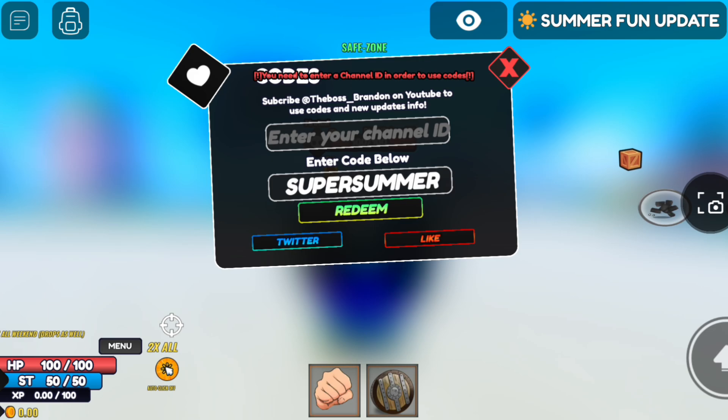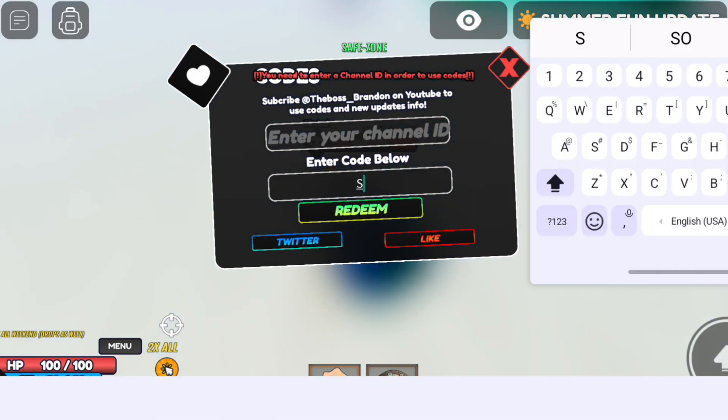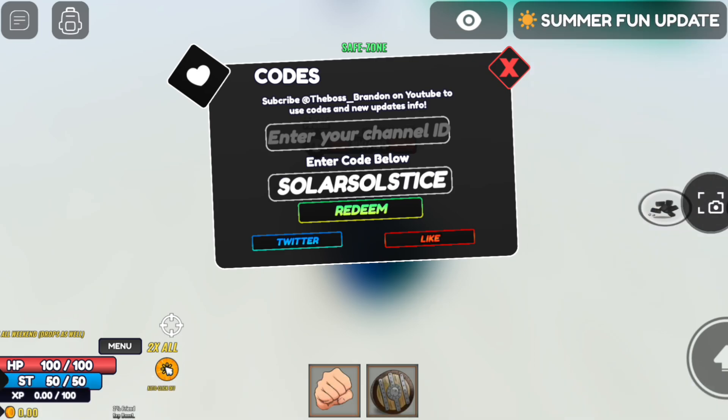The second code is 'solar salt test' — this code gives you free rewards.